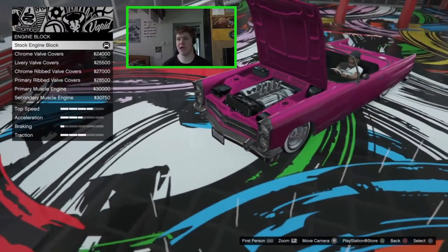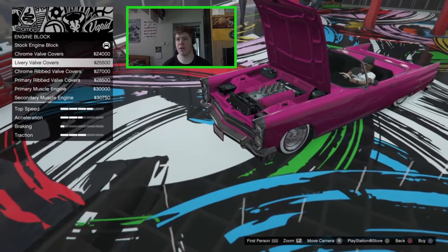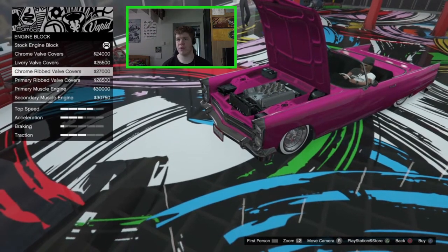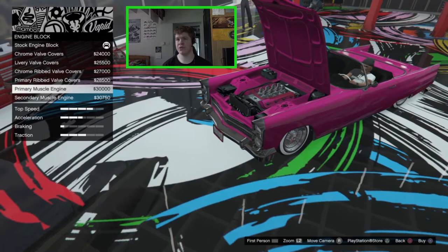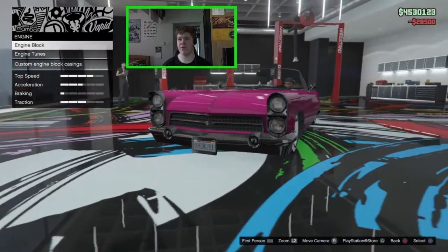For the engine block we have the stock Poyote engine block, and we can go for chrome, chrome ribbed, primary ribbed, primary muscle, and secondary muscle. I like the primary ribbed, so we'll go with that.